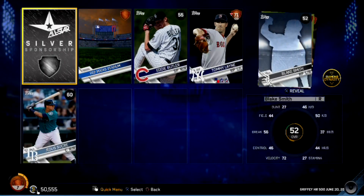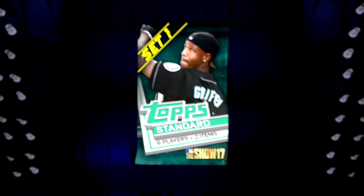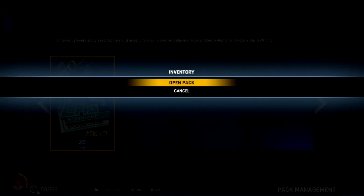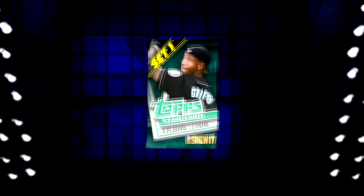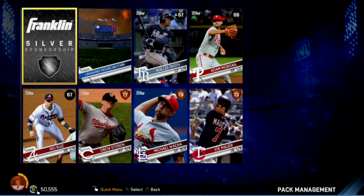Silver sponsorship. Adam Rosales — best player in this pack. The sponsorships are becoming our best things, and what are they going to help? They can only be used in franchise mode. Two silver sponsors. Another silver sponsor but no silver players — Michael Wacca, Drew Storen, another Joe Mauer.